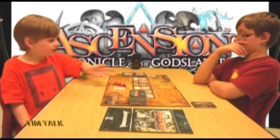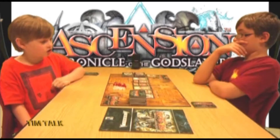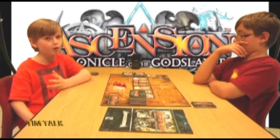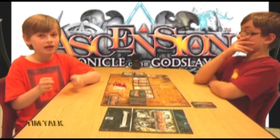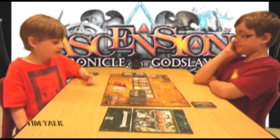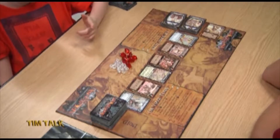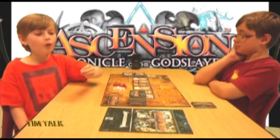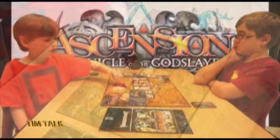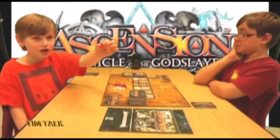There are also lifebound constructs, which tend to give you honor right away instead of making you wait until the end of the game. So they might give you two honor, three honor, one honor — something like that. One clear gem token is one honor, whereas one big red gem is five honor.